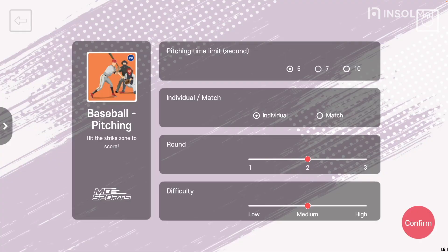Next is the Round Setting. You can set it up from Round 1 to Round 3. Finally, the Difficulty Setting. You can select from low to high difficulty using the control bar.